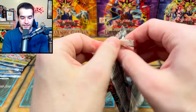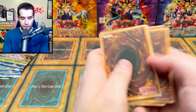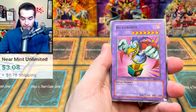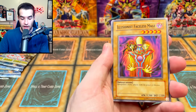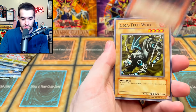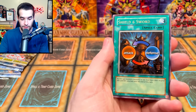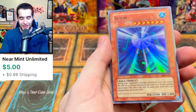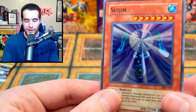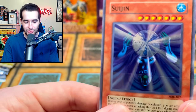Metal Raiders — this is your chance! We haven't pulled anything big out of Metal Raiders in a while. Thunder Dragon — that's a couple bucks. Bickuribox, the Illusionist Faceless Mage, Insect Soldier, Sky Castle of Dark Illusions, Giga the Attack, Wolf, Lava Battle Guard, Shield and Sword, and Suijin — a super rare! That's pretty cool.